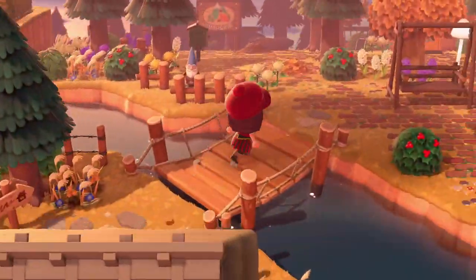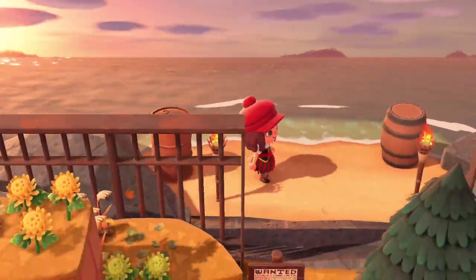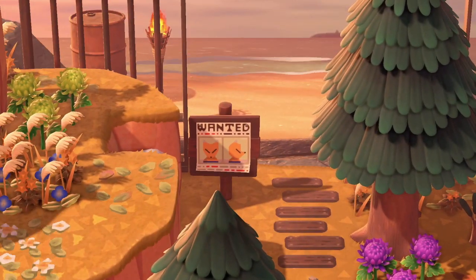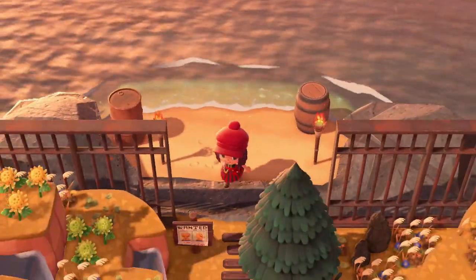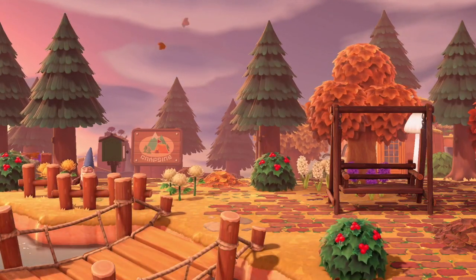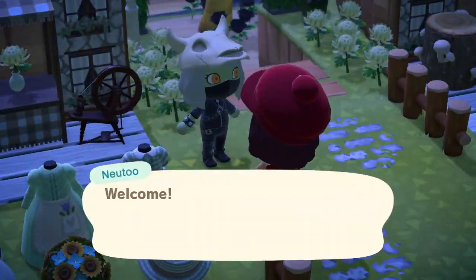Now we are on the next island called Koholint — sorry if I mispronounced that. I love the use of the jail bars here and the wanted poster — look how good the wanted poster looks! Yes, Redd, you are totally wanted for selling us fakes and trying to dupe us. And the use of the brick path here — this island is beautiful. The lead-up to this beach is just gorgeous; I love all the waterscaping.